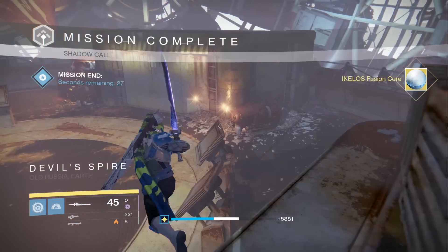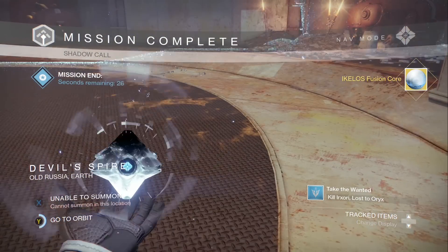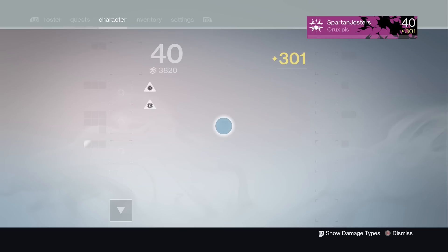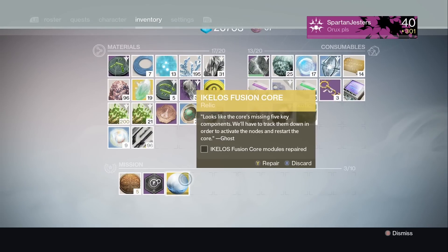That's right, you get yourself the Icolos Fusion Core. The core works much like the transceiver — you have to complete a series of steps in order to progress and eventually unlock the Sleeper Simulant.